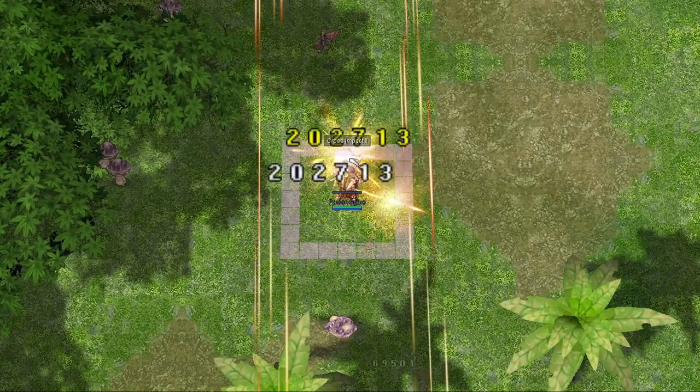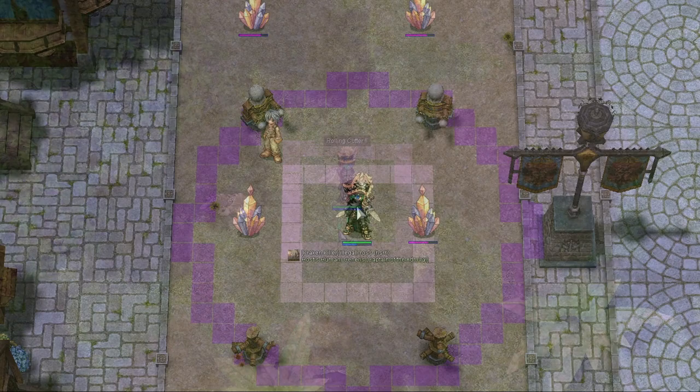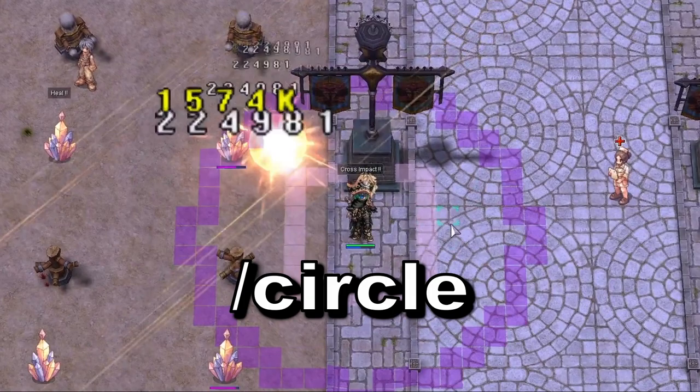Now, for targeted or non-area of effect skills, like cross impact or cart cannon, the box command isn't exactly accurate. But we have a separate command for these skills — that is slash circle.